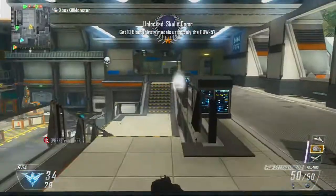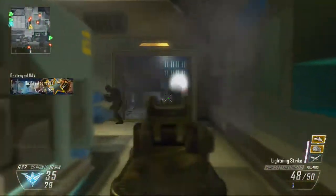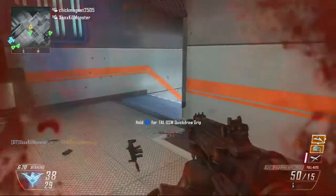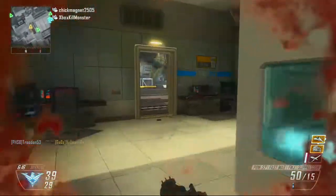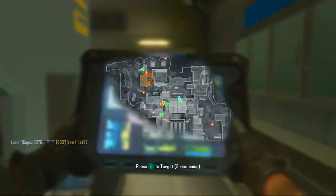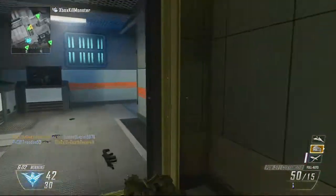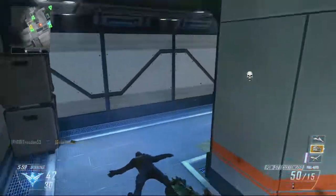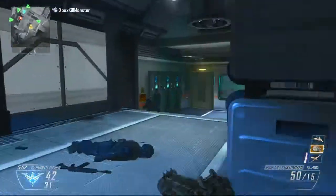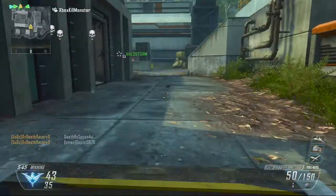Right here I throw my Bouncing Betty down, and I know there are two people coming in. I use it as a distraction — they're like 'whoa, where did that come from?' Most people don't use Bouncing Betties so it's a good play. It confuses people and makes them look around. One guy realized what was happening but by the time he found me he was already dead. That guy was camping — I should have used a better flank route.